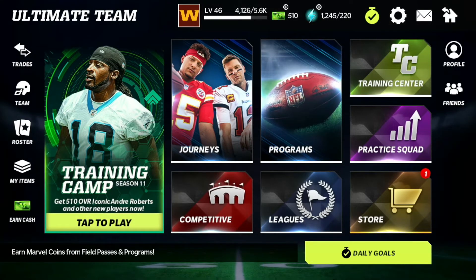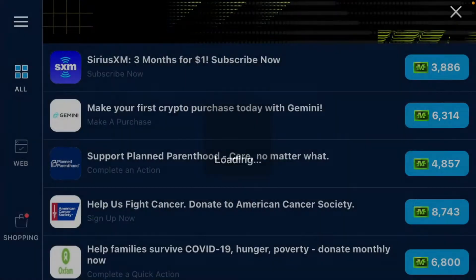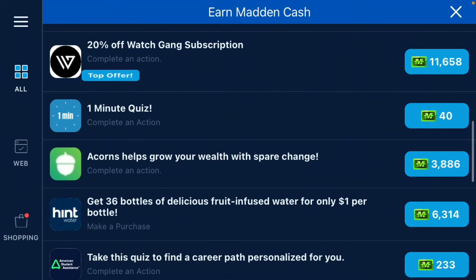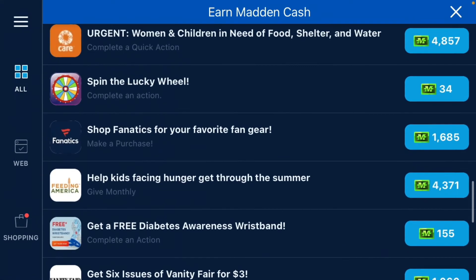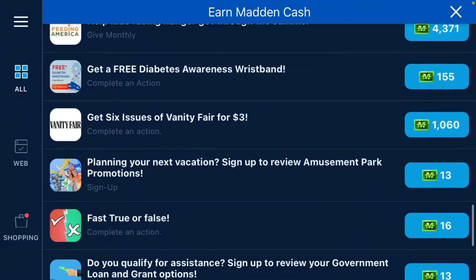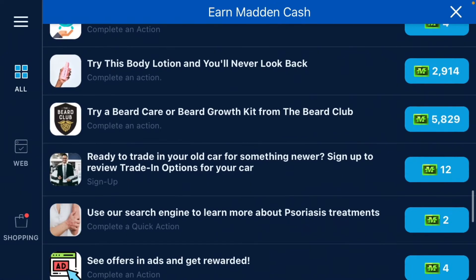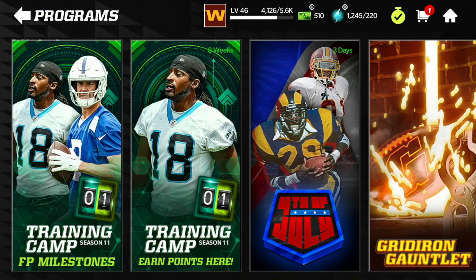There's also the Earn Cash button right here — they added it recently. There are different things you can do to get cash. You can spin for 34 and get a wristband, or do a true/false challenge to earn Madden Cash. I don't personally do these, but they do add up if you use them.